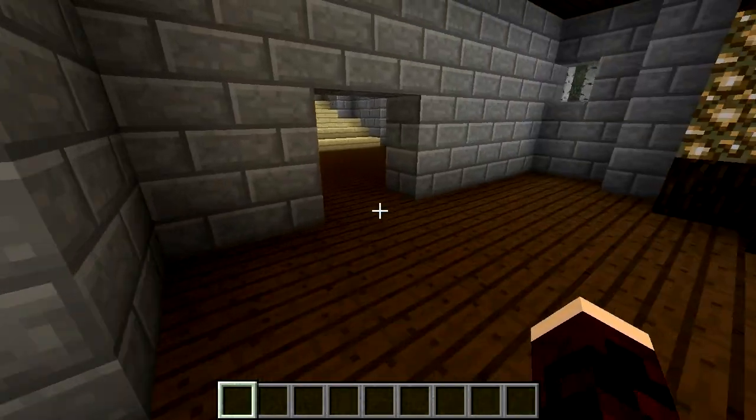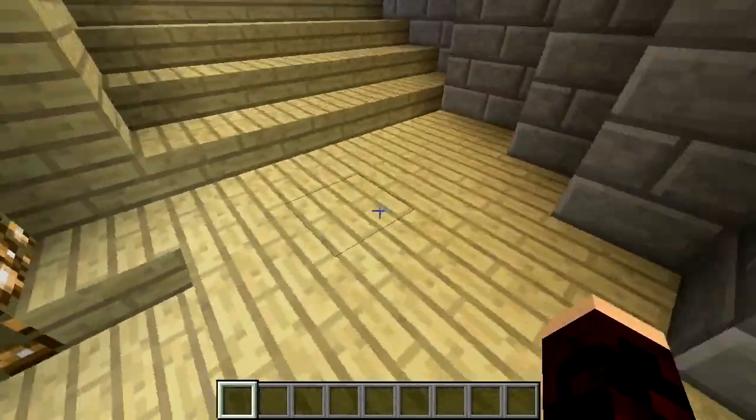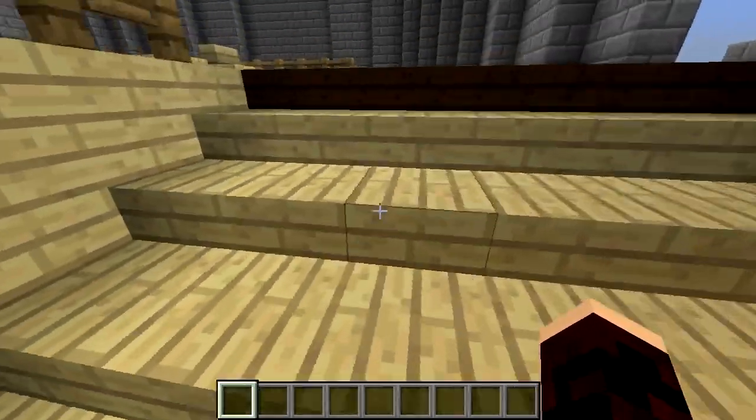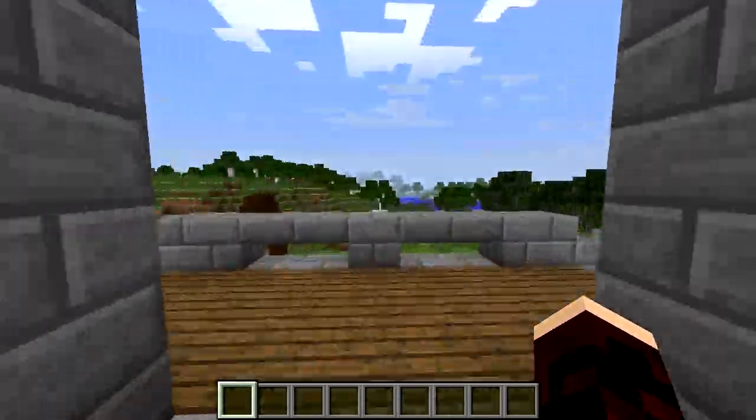This being Minecraft, it's not easy to turn corners gradually with stairs. If you have to do that, try making platforms every so often to reorientate yourself. Of course, you have to work with the space you have in your build, so each staircase will be different.